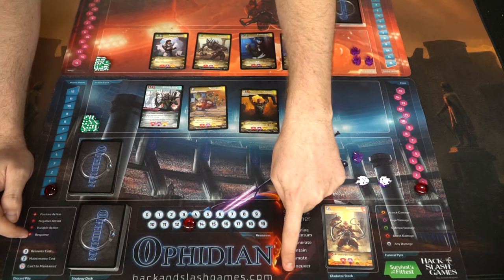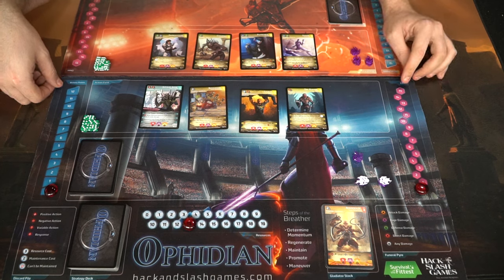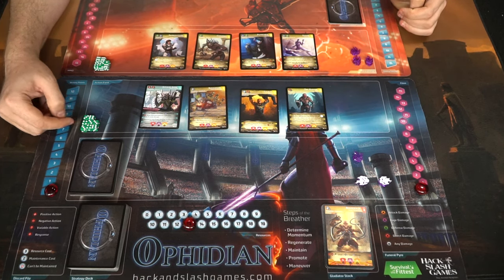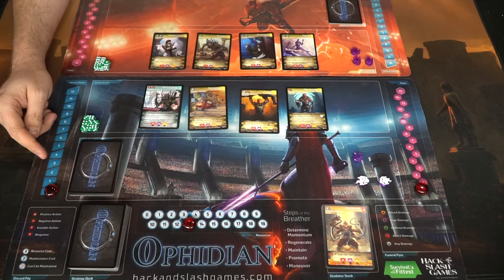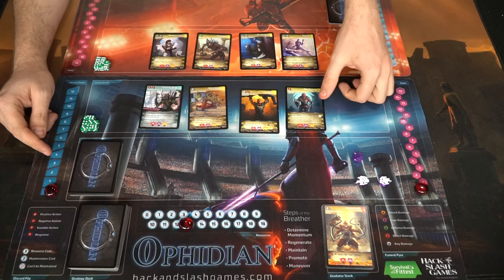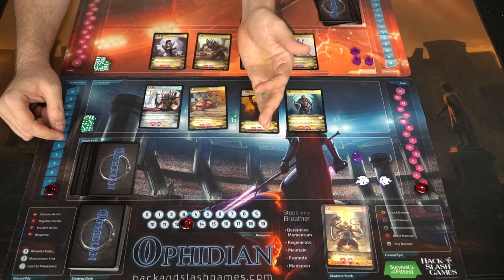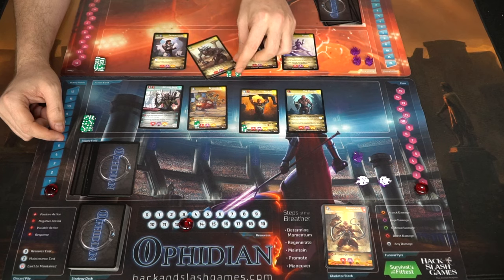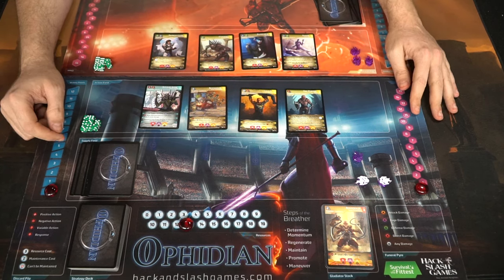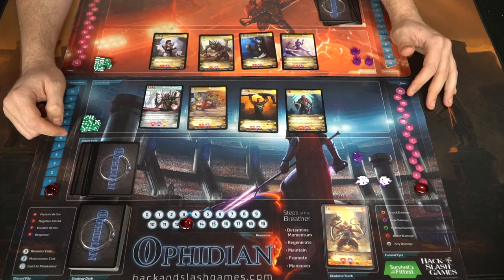The board also tells you the steps of the breather, which happens at the end of each round before the next wave begins. There are four total waves in the game. After the fourth wave, if nobody has completed the victory conditions — getting to 15 cheer or 12 victory points — the player with the most victory points wins. We've got rage tokens set aside, dice for damage, and everybody starts at zero victory points, zero cheer, and resources set to 11. This specific character gets plus two resources, going from 11 to 13, and an additional hand size limit of plus one. We roll the die, and whoever rolls highest wins momentum and goes first.